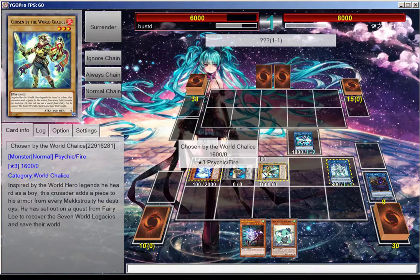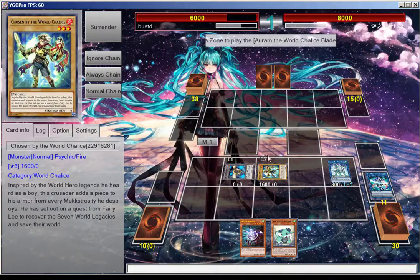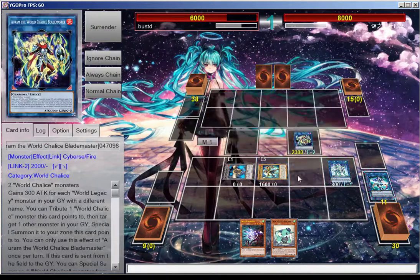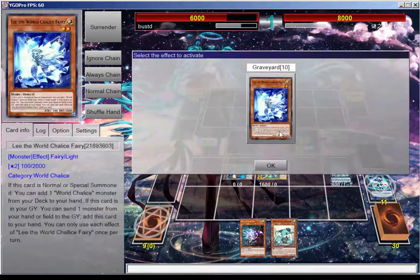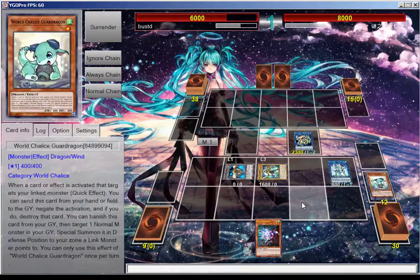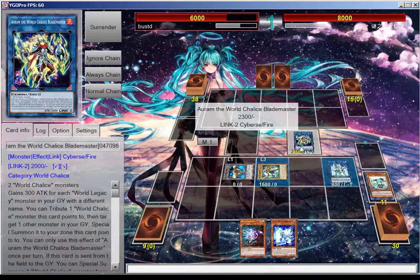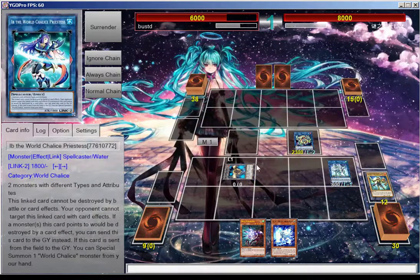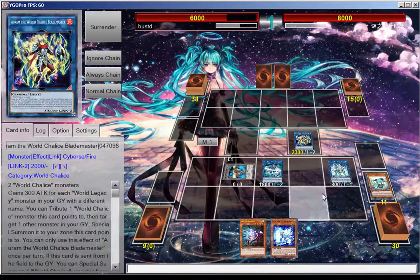We're going to use IB and Lee to go into Priestess. We do not need to use Priestess's effect. What we're going to do is ditch World Chalice Dragon so we can have its effect locked and loaded. We're going to use her effect — use the armed effect — and you can already see what's going on here.